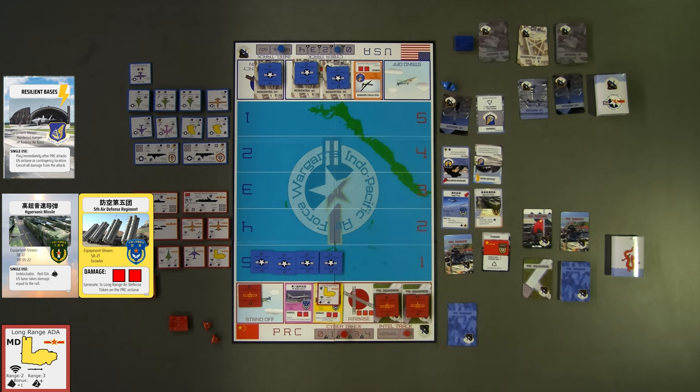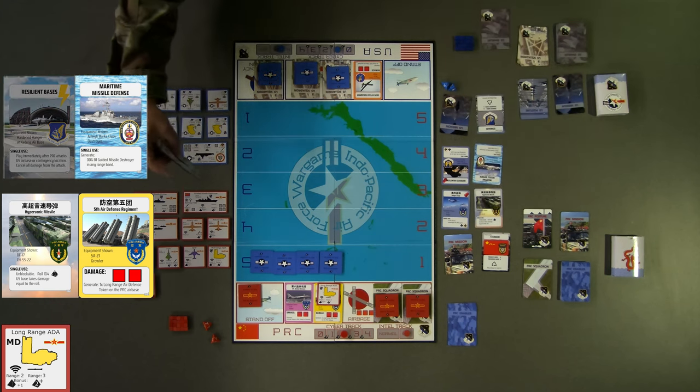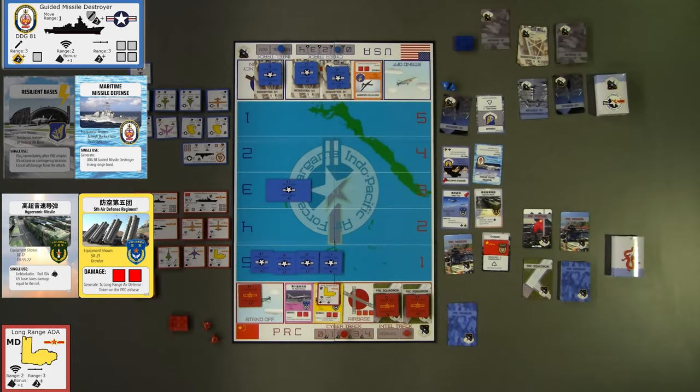To conclude their second turn, red generates their long-range air defense artillery to provide missile defense, revealing the token and squadron at the red airbase. For blue's second turn, they play the Maritime Missile Defense enabler card, generating one guided missile destroyer token to any range band. The guided missile destroyer can conduct aerial and surface attacks and target acquisition, with a radar range of 2 and attack range of 3. Blue places it in range band 3.